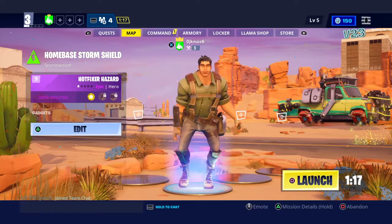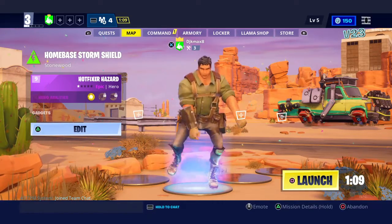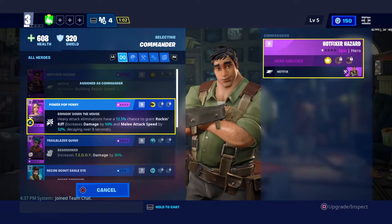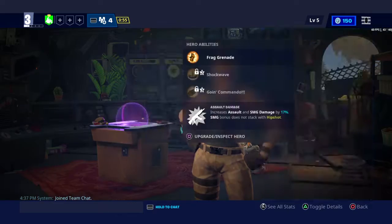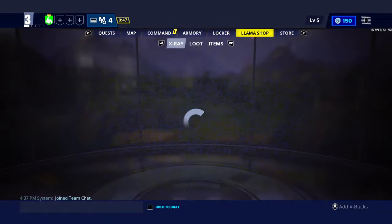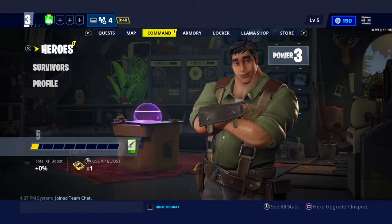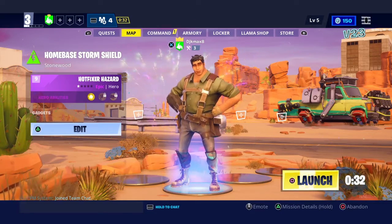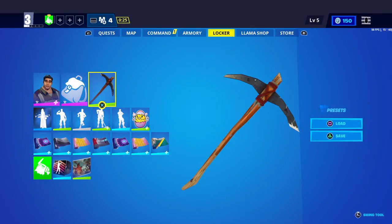Oh, I can do other emotes! I'm just gonna wait for this timer to go and we'll do our thing. May not look the best but he's okay. Oh, Shooty — I gotta get him back, I lost him. So that's what I made. Look into the llama. I think we need to play Save the World to get this pickaxe — we're gonna try this pickaxe.